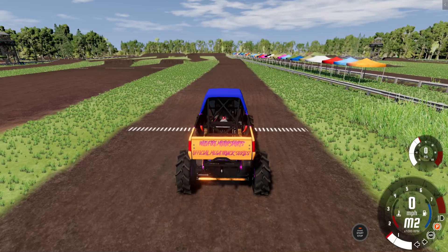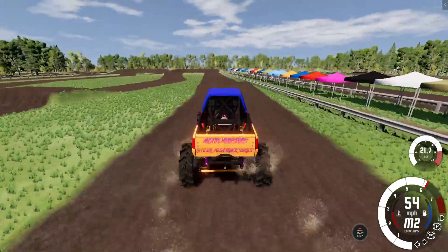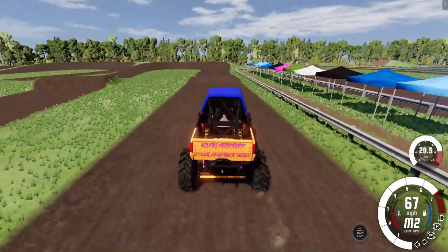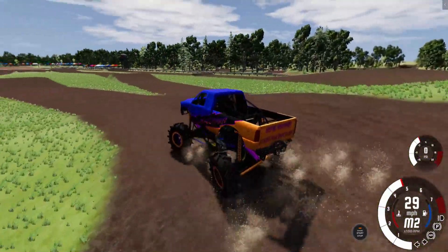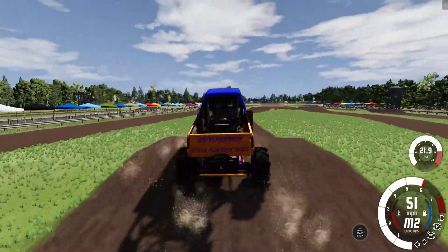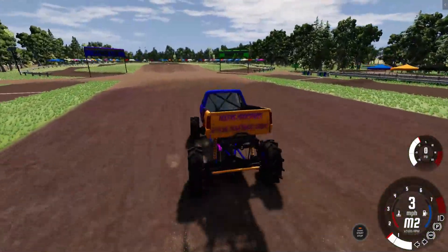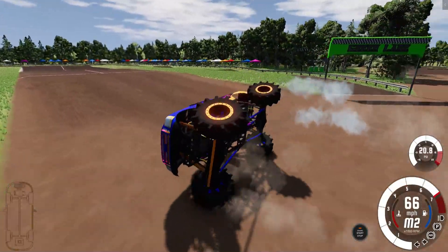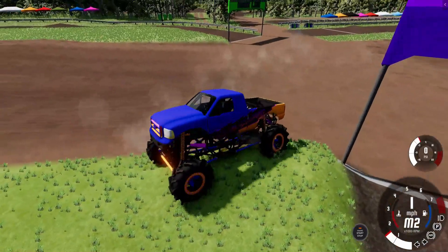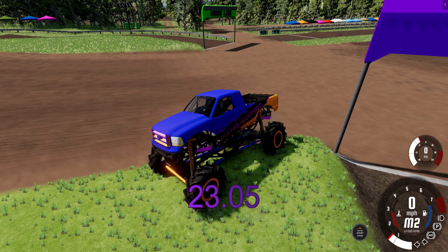Up next is the Wildfire Motorsports Mega Truck — another official Mega Truck Series truck on the tailgate. This is a great looking truck, a big Ford, looks like an F-250. A lower RPM truck once again, but he's got a smooth run going so far as he comes across the line. A little bit lower speed for the lower RPMs. Oh, watch out! He brought it back. And Wildfire gets a 23.05. Hive is still your leader.